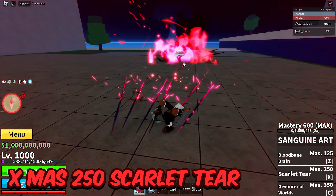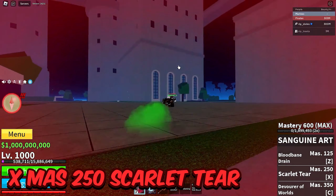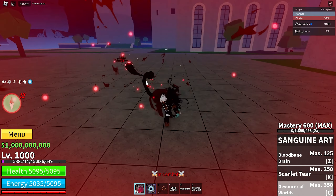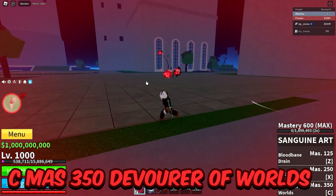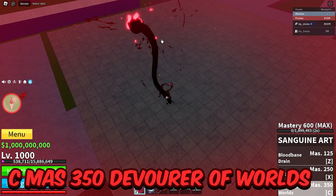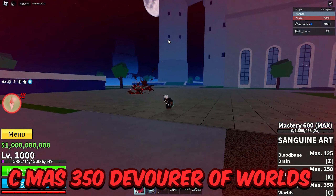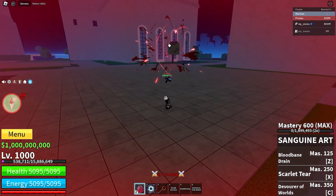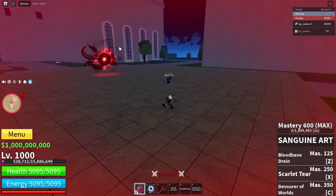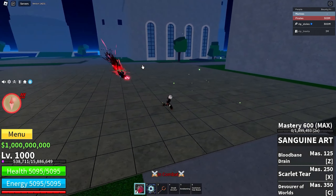Scarlet Tier looks more like a claw — we hit someone with it. It looks like medium to short range, but could reach longer range. It's probably most effective at close range, which is what fighting styles are for. The third ability, Devourer of Worlds, which we get at Mastery 350, looks like a ranged ability. It has two move variations: if we hit the enemy directly, some balls appear above his head that attack him and do extra damage. If we aim at the air instead, a giant ball appears that auto-targets the enemy — we don't even have to hit him directly. How OP is that!